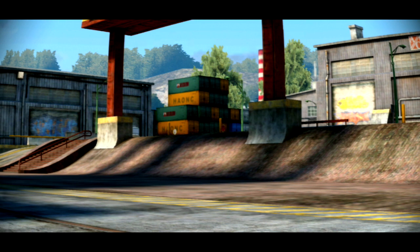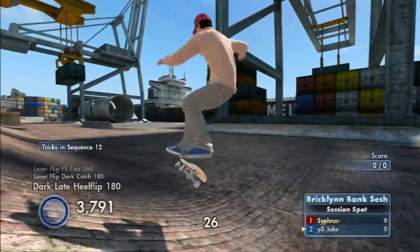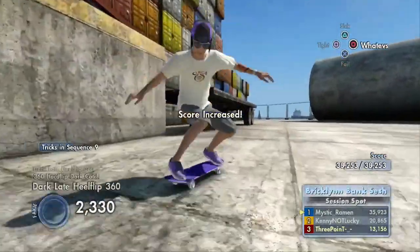Brickland Bank. This one has gotten a lot of attention because it's the perfect map to learn infinite popping. And because of that, the record just keeps going up and up and up. What the fuck, can you guys stop? B tier.